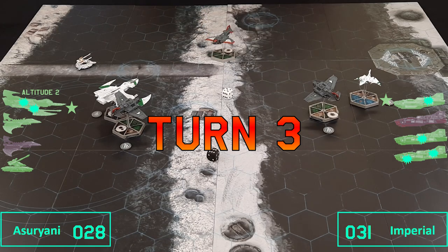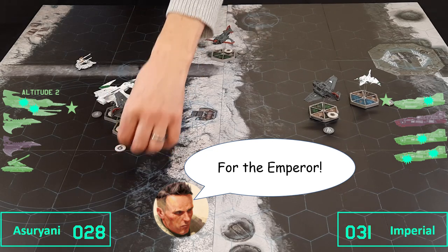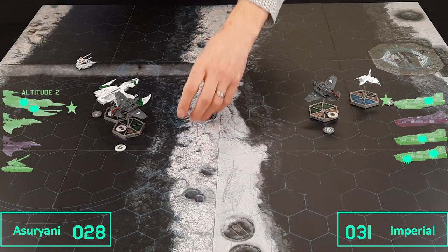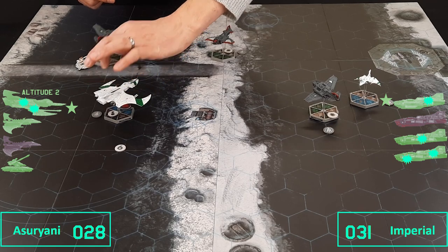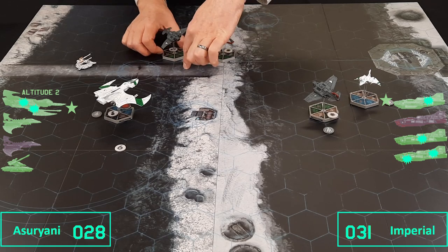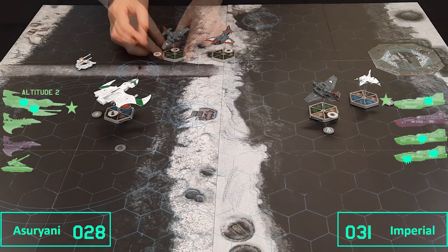Let's see who gets initiative. The Imperials get it again. It worked quite well last time shooting first, and I think they'll do that again. Starting with this Thunderbolt, currently at speed 6 with maneuver 6 — it needs to climb altitude soon. It turns and moves 6 spaces, turning to face that direction. Then it goes up to altitude 2 and drops to speed 5.